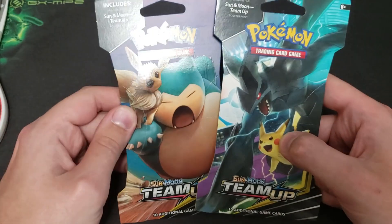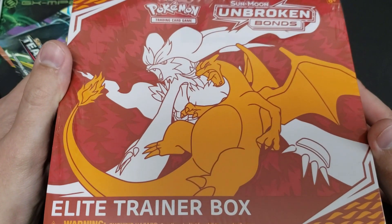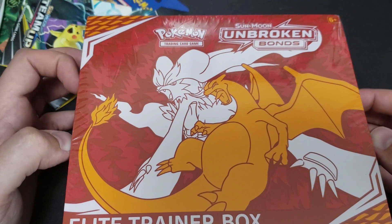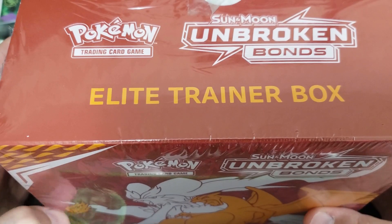Okay guys, we just made a trip to town. We picked up a couple Team Up packs and we went by Best Buy because they had the Elite Trainer box on sale. The last Elite Trainer box — it was on sale for 30 bucks. We're going to open up the Team Up packs first and then we'll get into the Elite Trainer box.